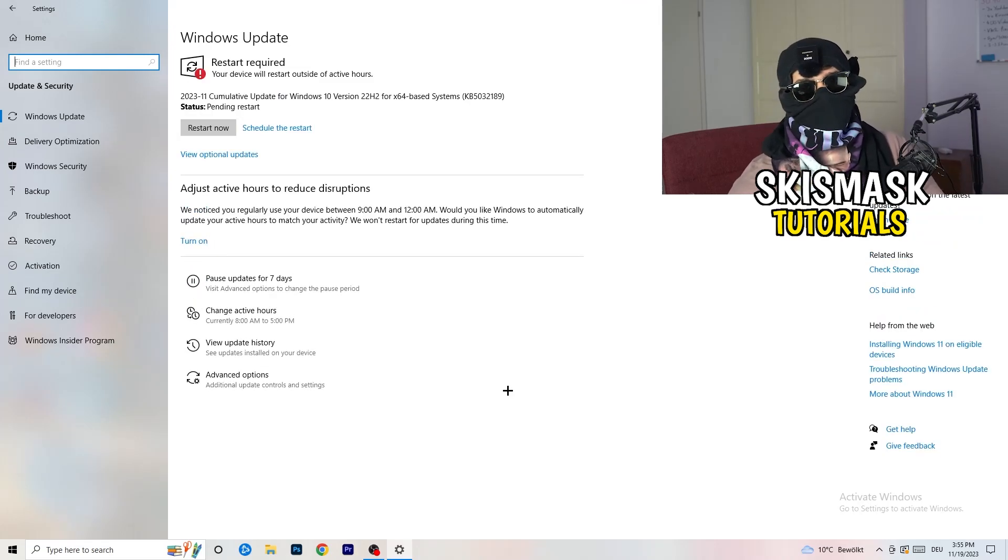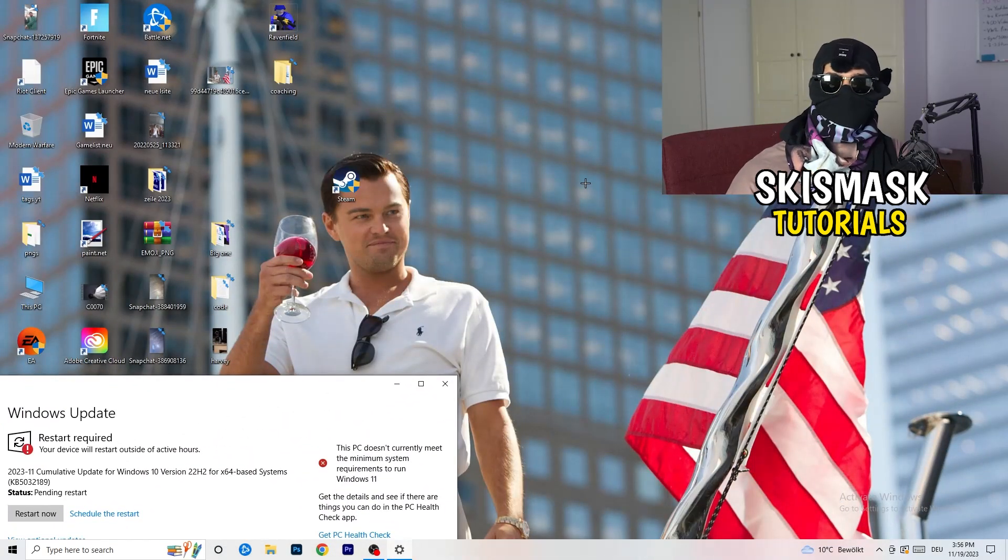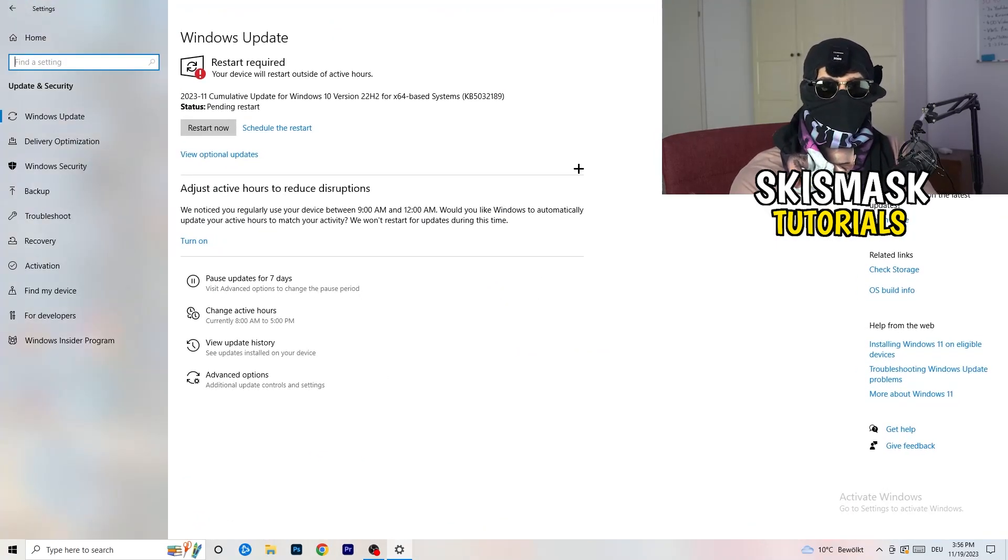In Update and Security, simply update every single driver on your PC that isn't on the latest version. Keeping drivers updated maintains your best performance, especially on low-end PCs — outdated drivers are a common reason for not-launching issues. Also open your graphics card application, such as NVIDIA GeForce Experience, and download the latest driver version, since some games require the latest drivers to launch.